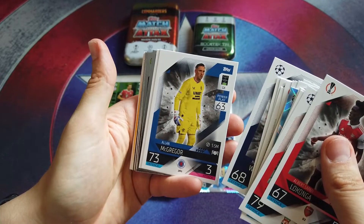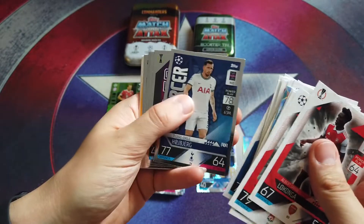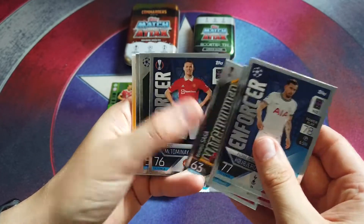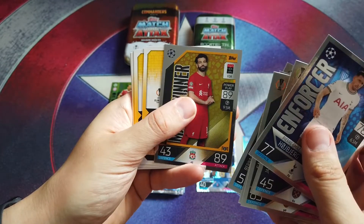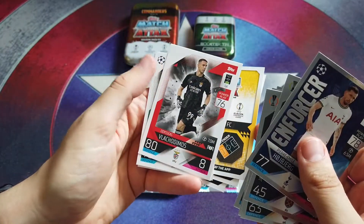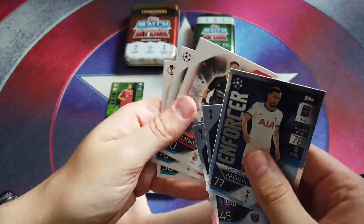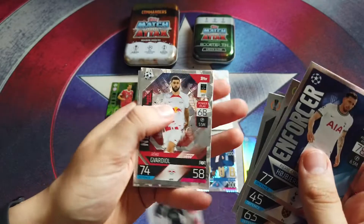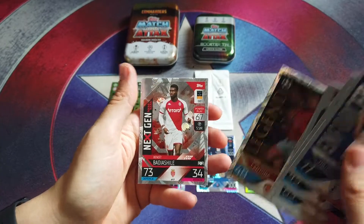Harry Winks, Alan McGregor, Eddie Nketiah, Heiberg Enforcer, Jared Bowen Styler, Saka Match Winner, McTominay Enforcer, Silva Styler, Mohamed Salah Match Winner, Vlacadimos, Poro and Immobile. Then we've got Next-gen Gvardiol, Legend Eric Cantona and Next-gen Badie Achille.